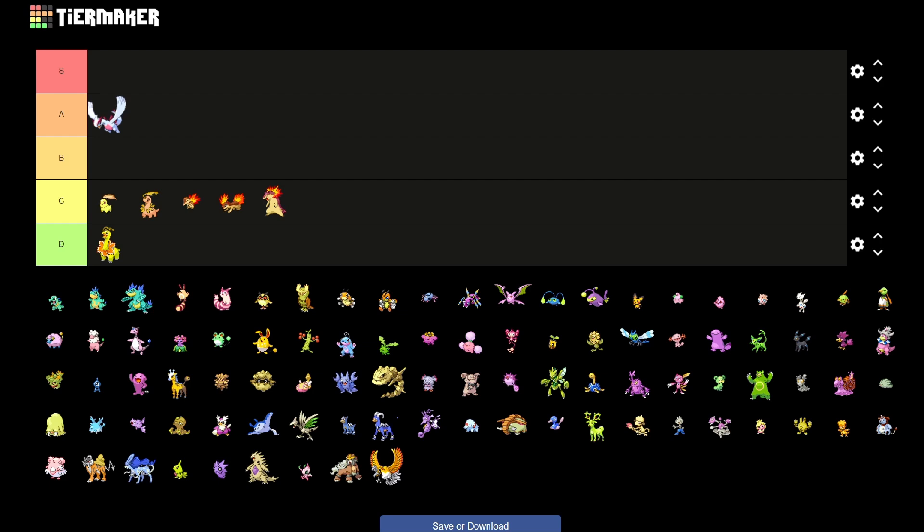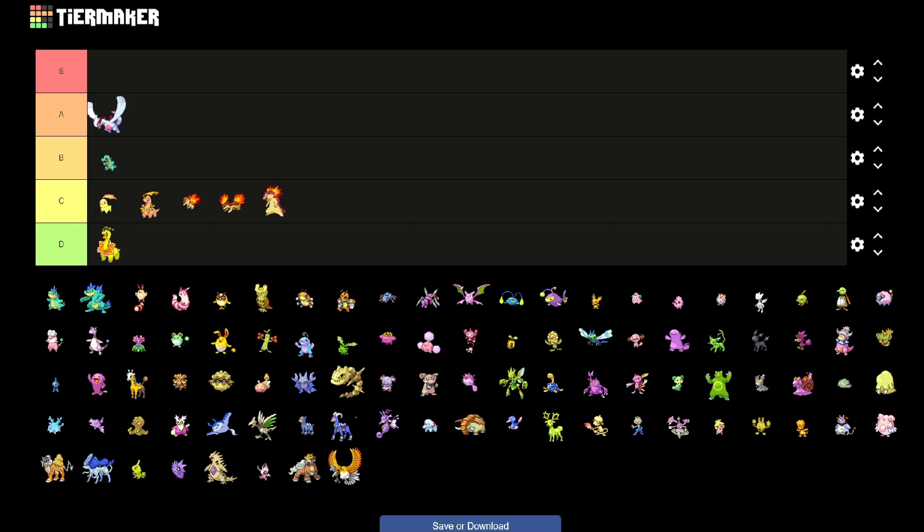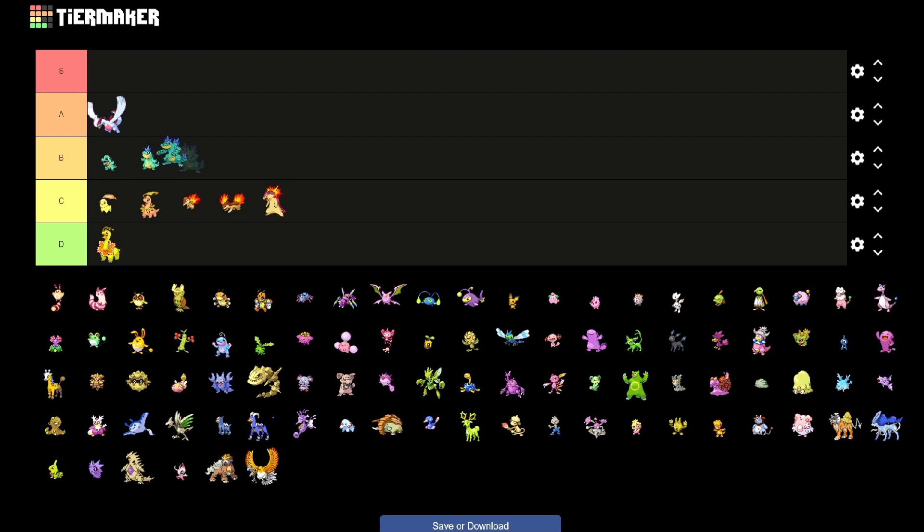The Croconaw, Feraligatr, and Totodile line is a bit better. I would say they can go in B. They get this beautiful turquoise color with the blue fins.